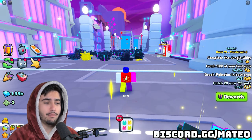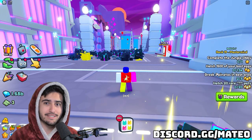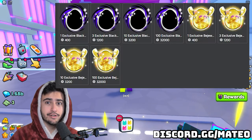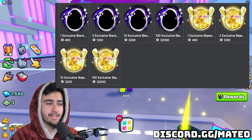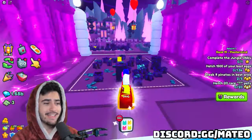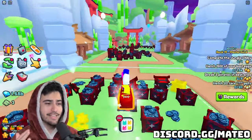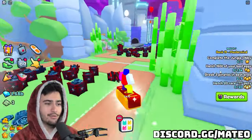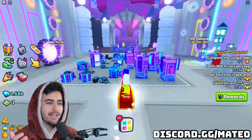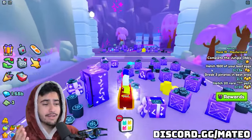The thing you probably clicked on this video for are the brand new exclusive eggs we're getting tomorrow. I have a picture of these eggs in the shop on screen, but you can't see the name — it's actually called the bejeweled egg. I have personally seen the pets inside this egg and they seem pretty ugly. To be fair, I mostly play for the economy and the market, but if you do care about pet appearances, those are on my Discord.